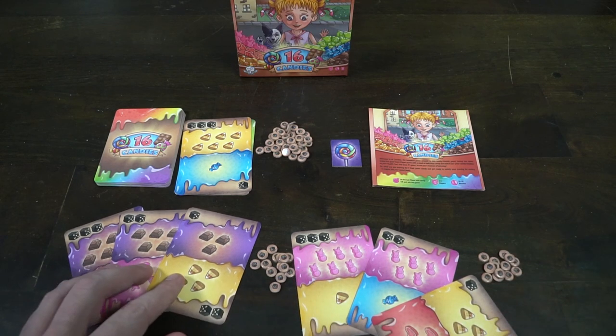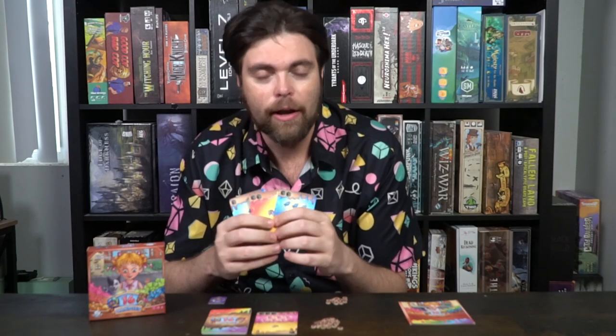When you reveal, you're trying to reveal the most possible candies. On the cards are two sets of candies — a top and bottom portion — which can be arranged to your liking. You want to arrange them so that the most value of candies is available to you at the end of the round, because you're trying to score more than your opponents, especially when you're calling.